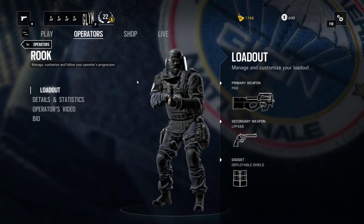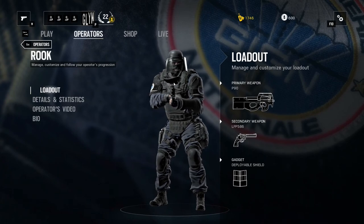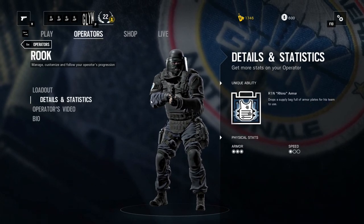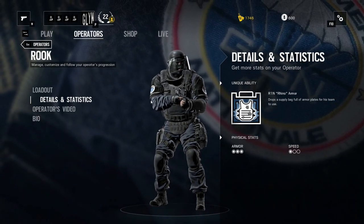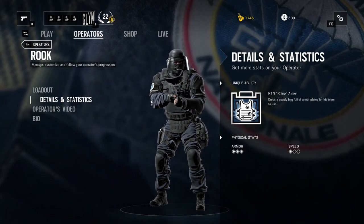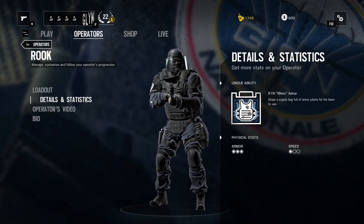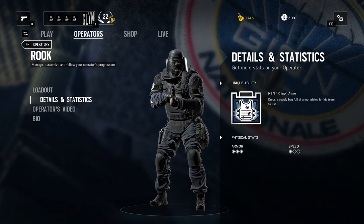Going into his actual ability — this is the reason why I think Rook is a definite must-have on any defending team. He puts down a sack which holds five armor pieces, one for each person in the team. This will actually boost your armor right up, giving you a little bit more survivability against anyone shooting at you.